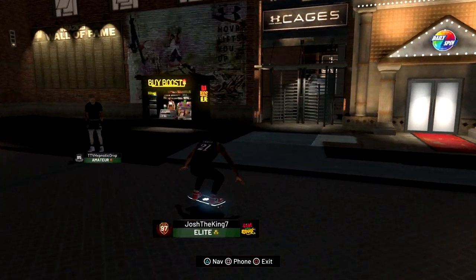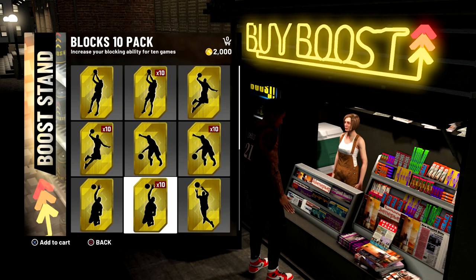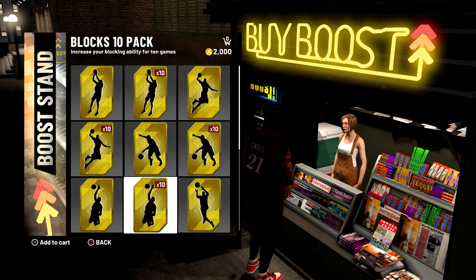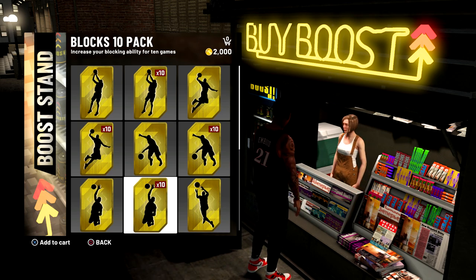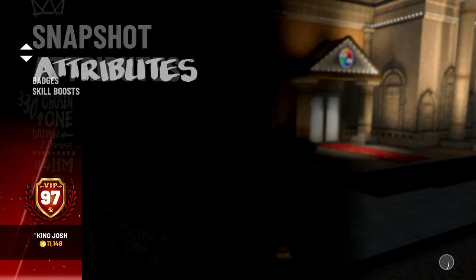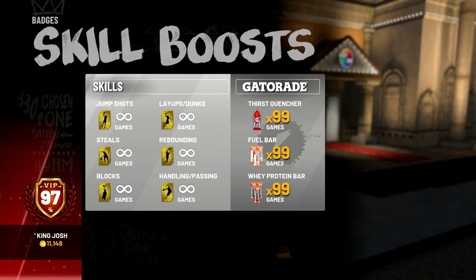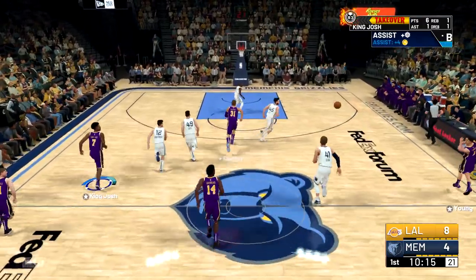Before you do this method, make sure to buy boosts from the Boost Store, which is right next to the Daily Spin and the Cages. The boosts you need are Layups and Dunks, and then Blocks, because in this rep method the main way to get rep is by getting posterizers, doing post spins, and getting blocks. If you're 93 overall or higher, make sure to go to the Daily Spin every day to try to get Unlimited Boosts and Gatorade, because that has helped so much with this method.